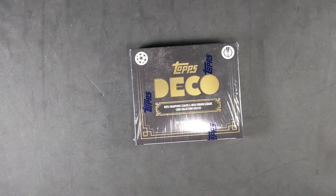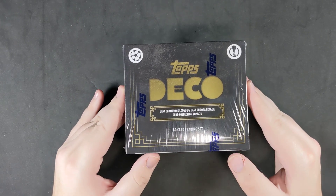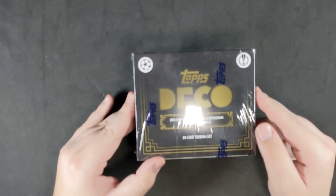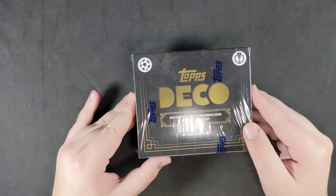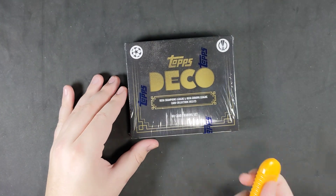Hey guys, it's Mustard Sports here and today we're going to be ripping a box of 22-23 Topps Deco. This is probably one of the first 22-23 products. This initially went on sale a few months back from Topps Europe, but it has seen significant shipping delays, so I'm just getting mine in here today. Without further ado, let's rip open the box.